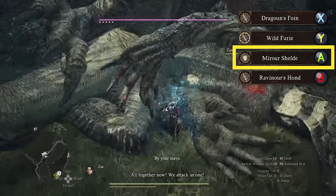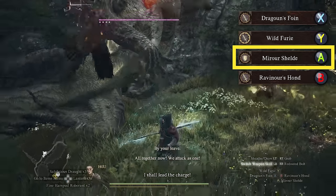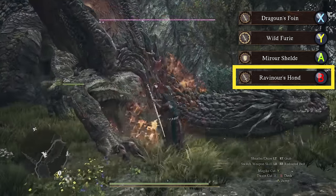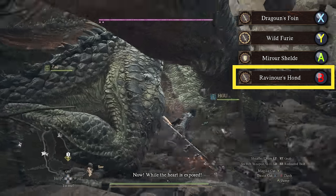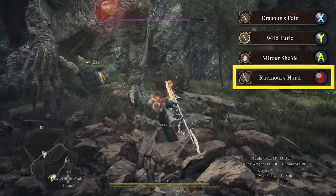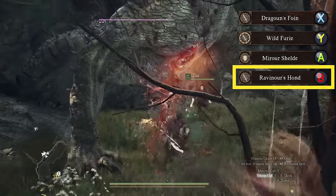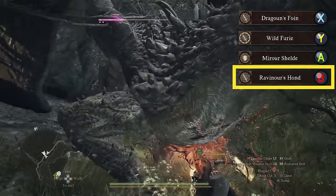For my last skill slot I like to use several different options depending on the situation. I find myself using Ravenor's Hand the most simply because stamina is so important during difficult boss fights. This skill lets you drain an enemy's vitality and grants it back to you in the form of stamina, which is incredibly useful during boss fights where you need extra stamina for your weapon skills to destroy enemy weak points when the boss is vulnerable.